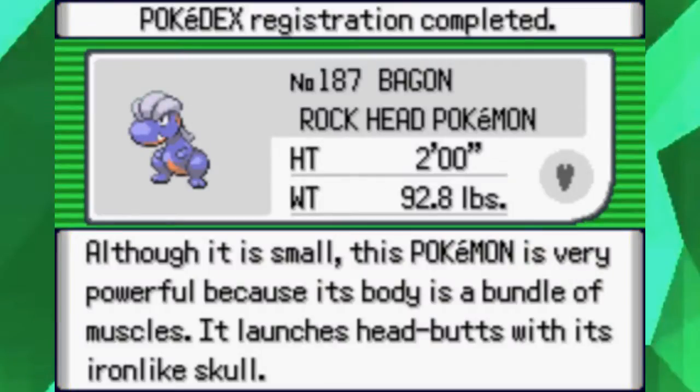Although it is small, this Pokémon is very powerful because of its body and is a bundle of muscles. It launches headbutts with its iron-like skull.